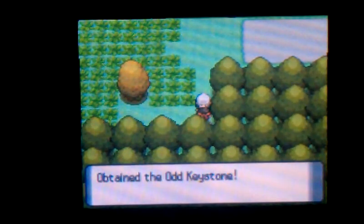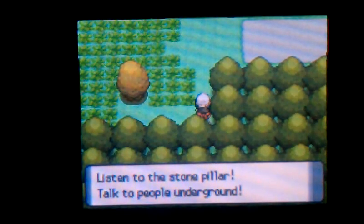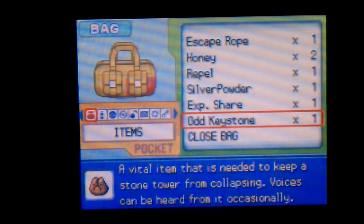I am aglow with inspiration. Well, you better be. There's one more trainer. A keystone — a stone pillar, a vital item needed to keep Stone Tower from collapsing. Voices can be heard from it occasionally. Let's go this way. I think this is Hearthstone City. Yep, Hearthstone City!